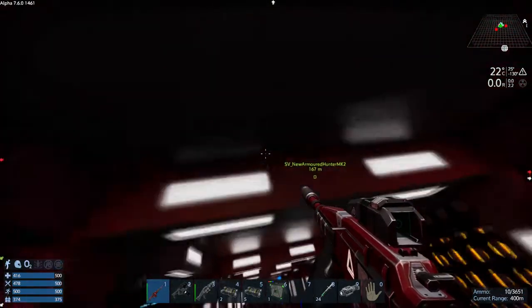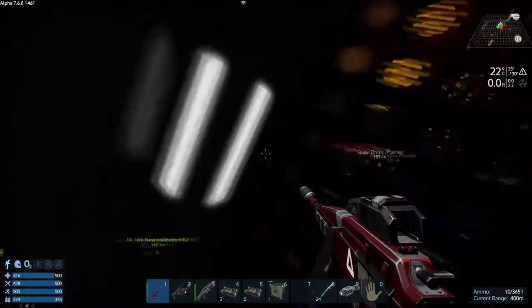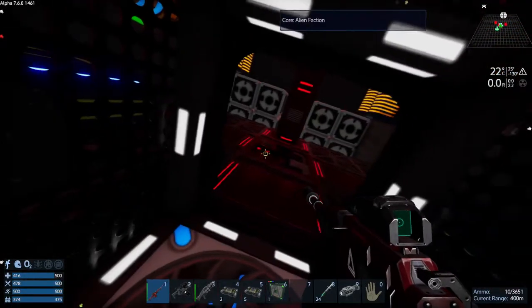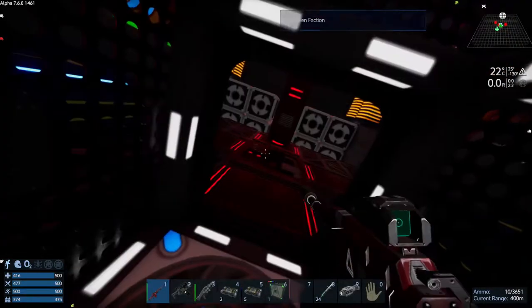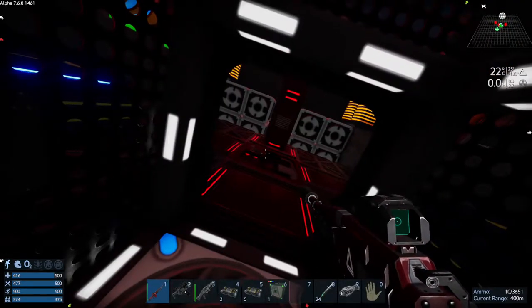All the way down, all the way down. And there it is — there's the core. Just make sure you bring a core with you so you can blow that out and take it for yourself.